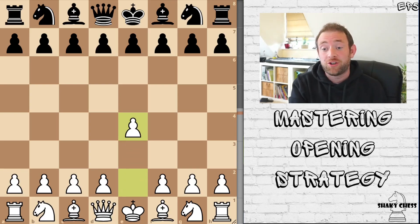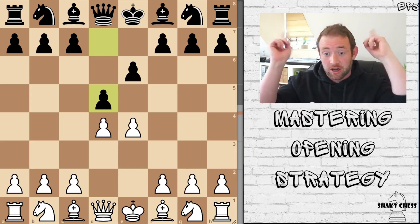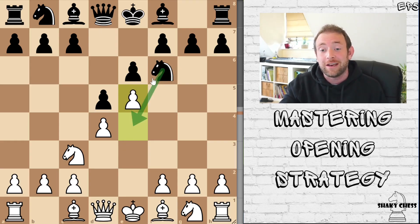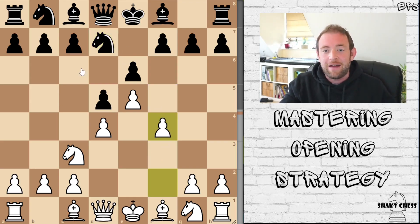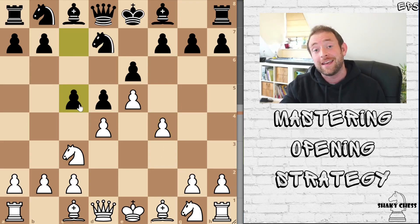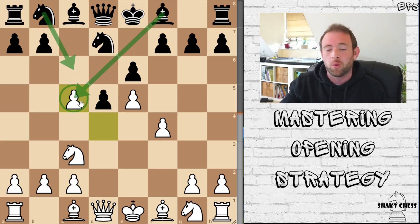The game starts with the French: E4, E6, D4, D5. If you don't know the French, I have a whole video on it. Knight to C3, Knight F6. Normally from here you see the pawn push up to E5, and you'll either see the knight jump down to E4 or come back to D7. While it looks like a retreat, it's not too bad, because after something like F4, C5 will come down to smash open the centre — something you see all the time in the French.